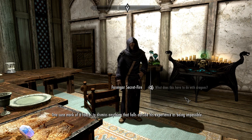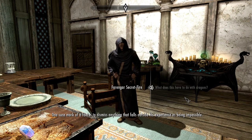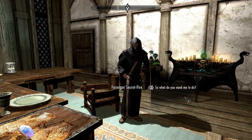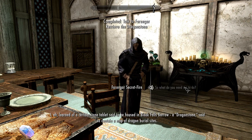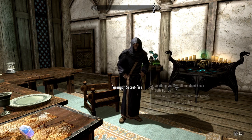One sure mark of a fool is to dismiss anything that falls outside his experiences. Where were they coming from? So what do I need to do? I learned of a certain stone tablet said to be housed in Bleak Falls Barrow — a Dragonstone said to contain a map of dragon burial sites. Go to Bleak Falls Barrow, find this tablet, no doubt interred in the main chamber, and bring it to me. Simplicity itself.